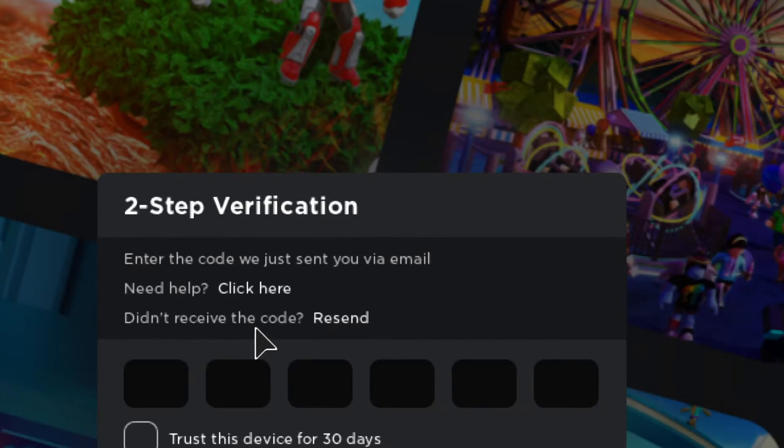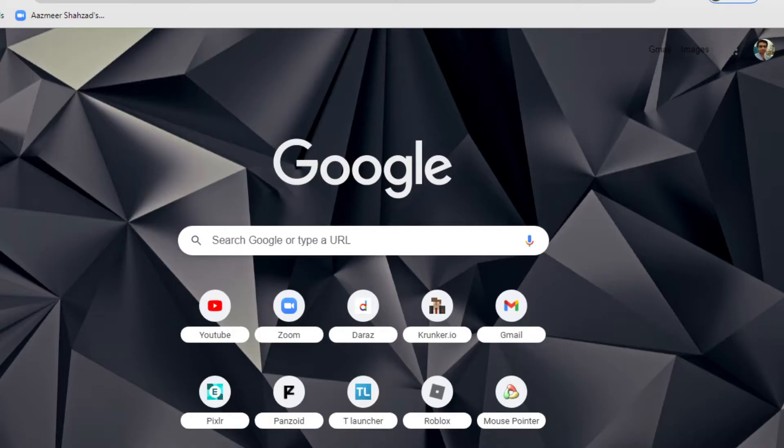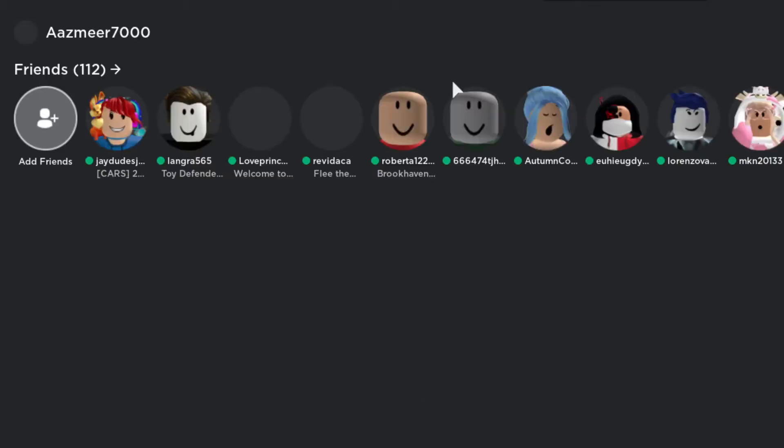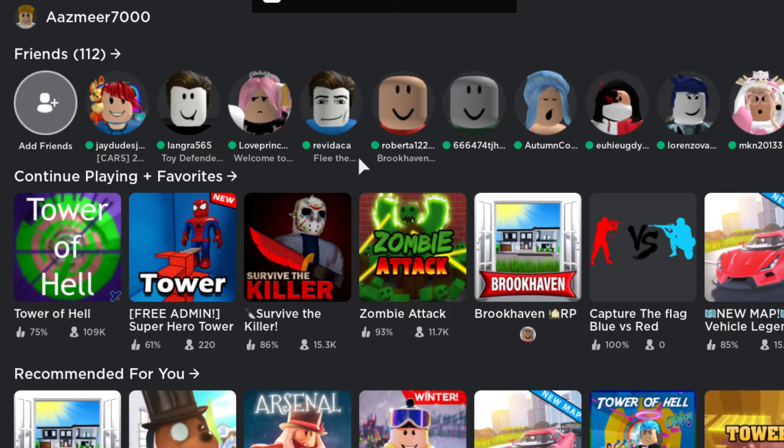Once you have added your password, it will show a verification screen. Enter the code we just sent to you via email. Go to your Gmail, find the code, and once you've entered the code it will bring you to the site.